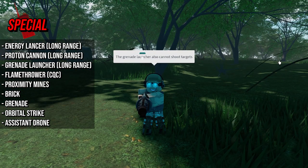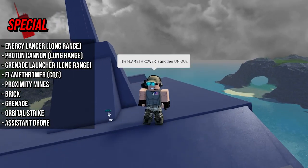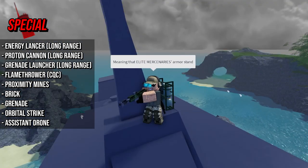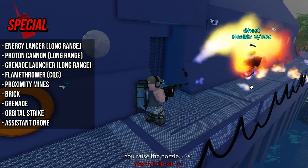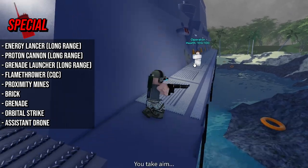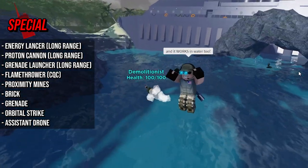The grenade launcher cannot shoot targets at very close distances and is more effective on high ground. The flamethrower is another unique weapon — it deals burn damage and ignores armor and drones, meaning elite mercenaries' armor stands no chance. And it works in water too.